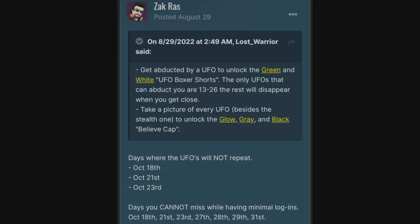The UFOs that aren't going to repeat themselves are going to appear on October 18th, October 21st, and October 23rd. You can't miss those days if you want to get minimal logins. October 18th, 21st, 23rd, 27th, 28th, 29th, and 31st are the days that you're going to want to log in.